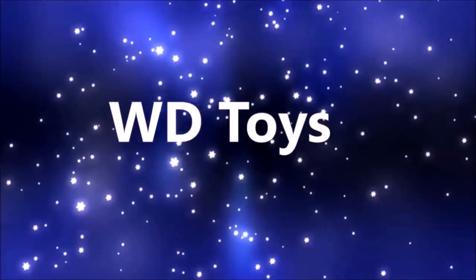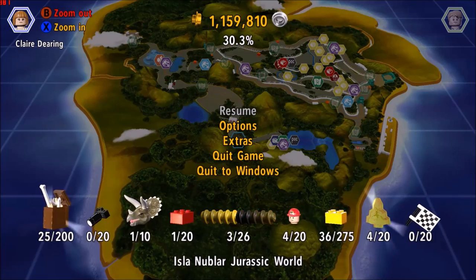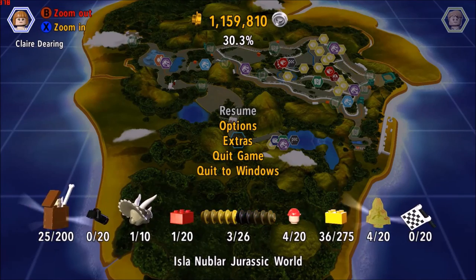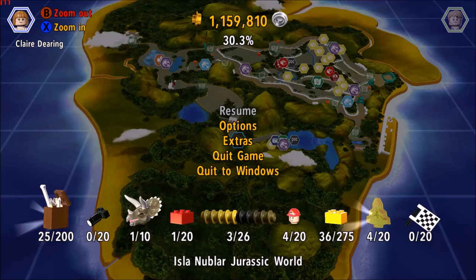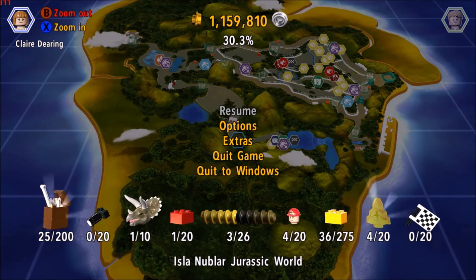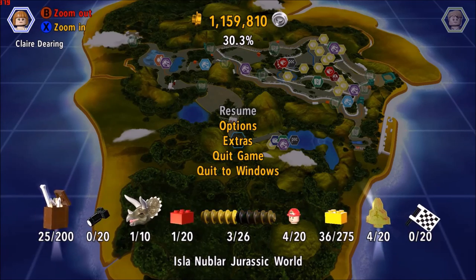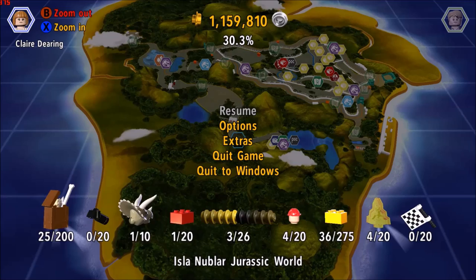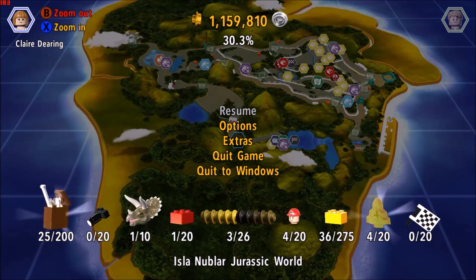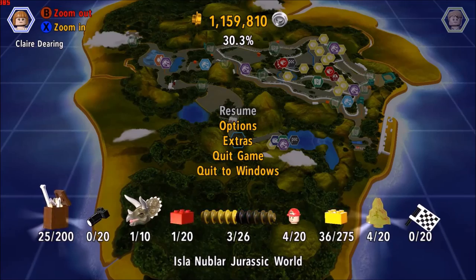Welcome to WD Toys. Today I'm going to show you where to find all 20 of the amber bricks so that you can get all 20 dinosaurs and customize them with thousands of different designs. We're gonna have a lot of fun.